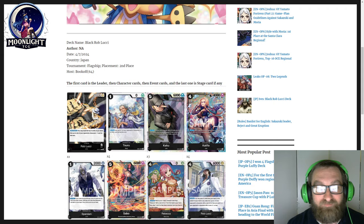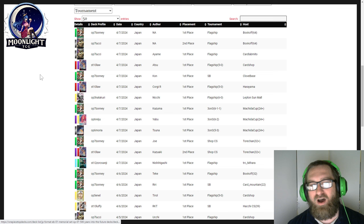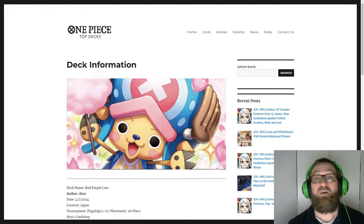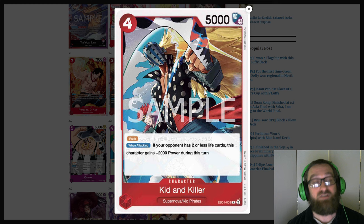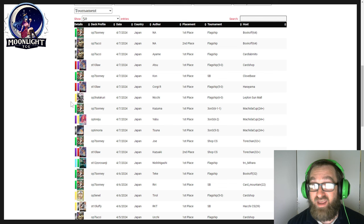One thing I want to show real quick is how the meta looks over there. Look at this, guys — there's a green deck in Bonnie, a black deck in Lucci and Gekko Moria, purple has Raiju, and there's a red-purple hybrid with ST10 Law. This will be available to us in about one month because all we're waiting on in the West is Kid and Killer and Bon Clay. Everything else is already available to us, so this deck is ready for us over in the West.